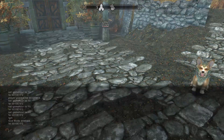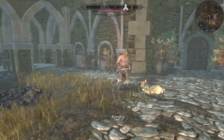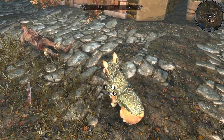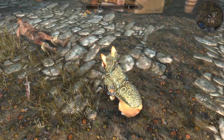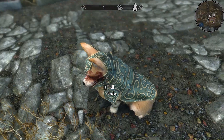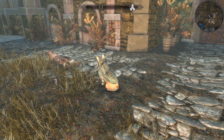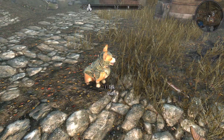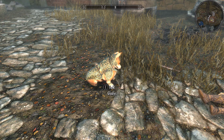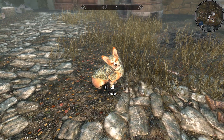Let's actually take a look at her in combat. I'll spawn in a simple random bandit — take care of it Gladys! There she goes, nipping at their heels and taking him down. Good girl! Look at all the blood on her face — she did a good job. It's just a fun little animal pet companion, with a slightly wonky fetch mechanic, the ability to look around for things in the world, the cool model, cool armor, and custom sound effects from the mod maker's very own corgis.